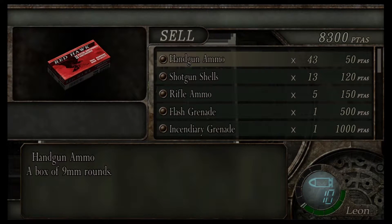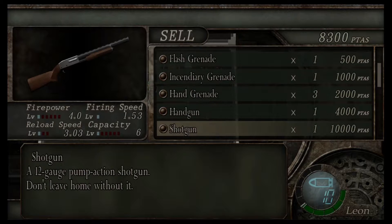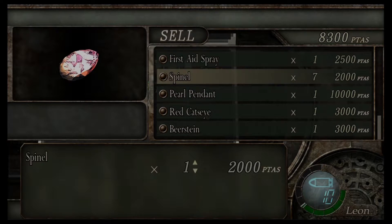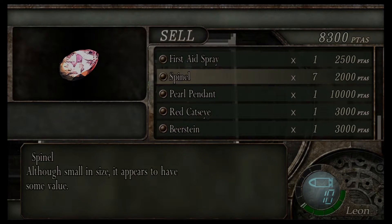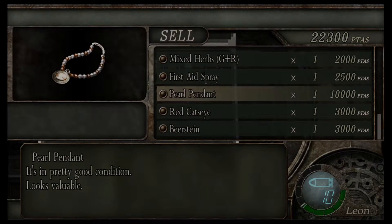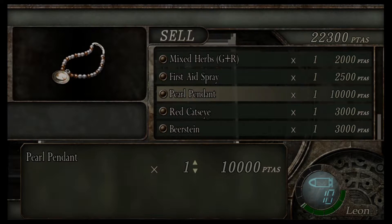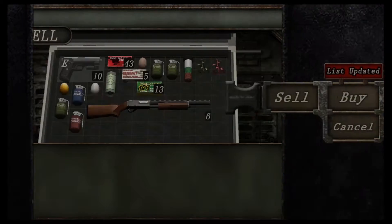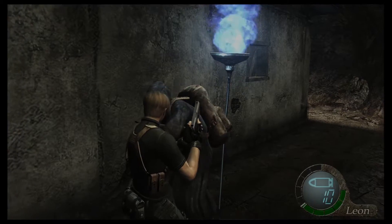Oh wait, what are you selling? Well, I'm selling a lot. Sell all these. So far it's looking pretty good. And I made sure to save the pearl pendant — I'll buy it at a high price. Yes, now we got plenty, and we're gonna save those.